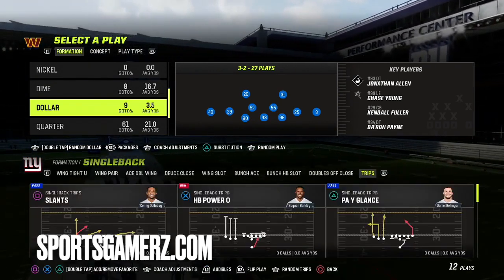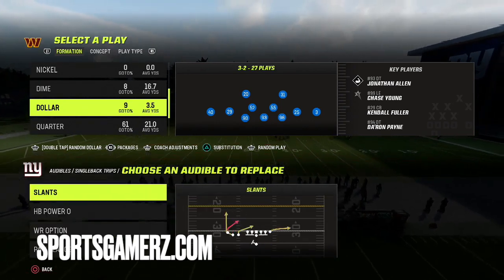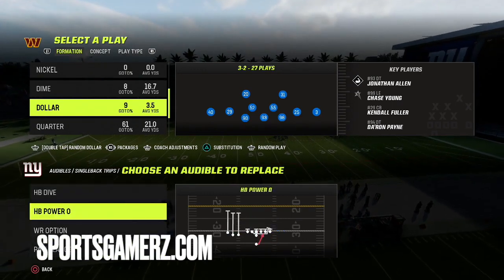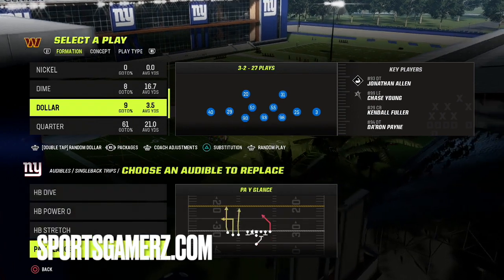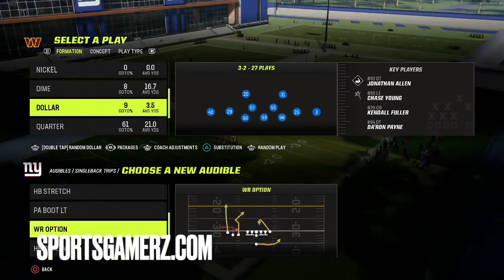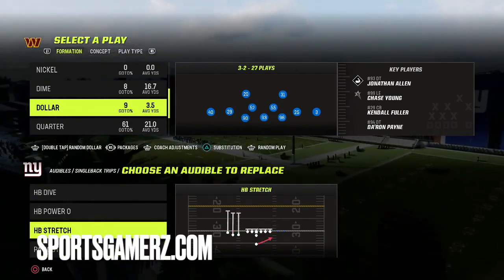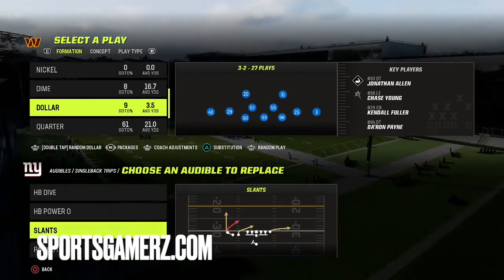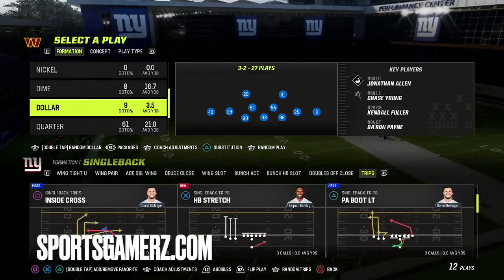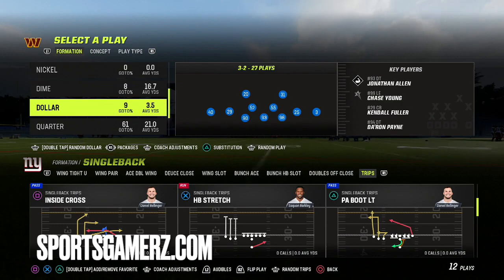The formation is single back trips. You want to make sure you have these three audibles set: we're going to do the HB Dive, the HB Power O, and the HB Stretch. You could put whatever pass play you want as the fourth audible. You could really just set two pass audibles and two runs and always come out in stretch — that's one way to do it.